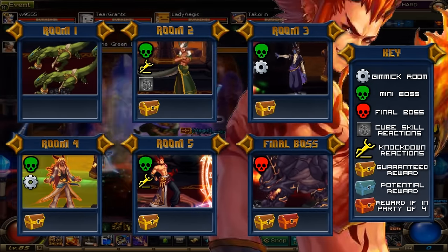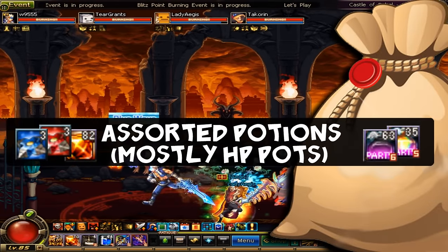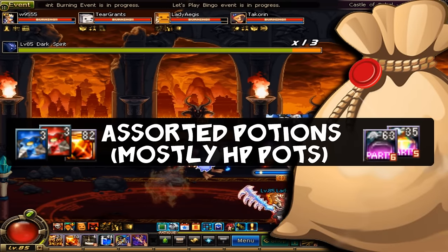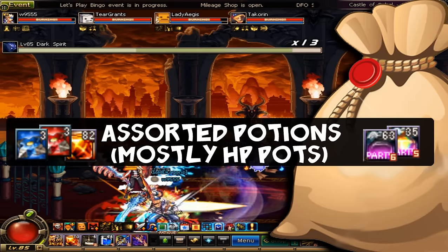There are still some things that you should know, namely what it is that you cannot do. Do note that we have cube reactions again, and I've added a new icon I've deemed knockdown reactions, which mostly only occur in this dungeon. We'll talk about that once we get there. In terms of items, I've got no real recommendations aside from HP potions. This is a pretty straightforward Otherverse dungeon, so if you're all set, let's embark on our last Otherverse journey.